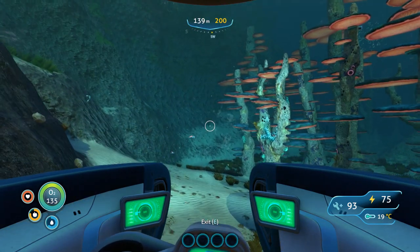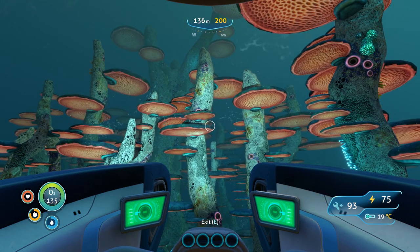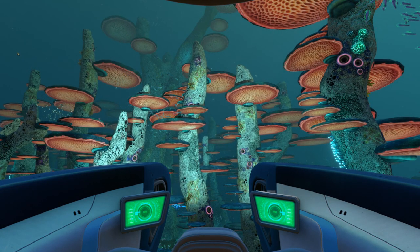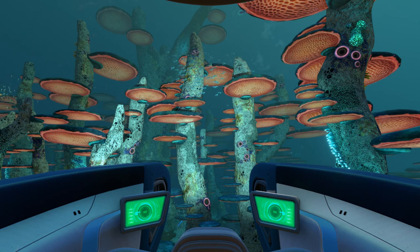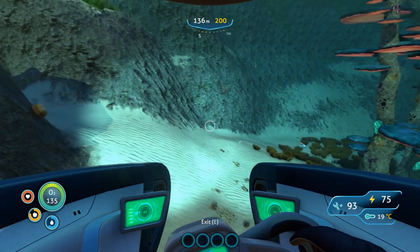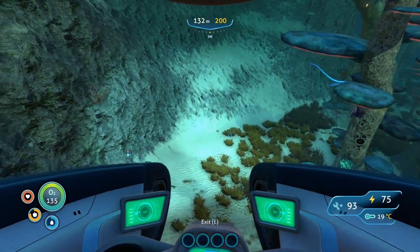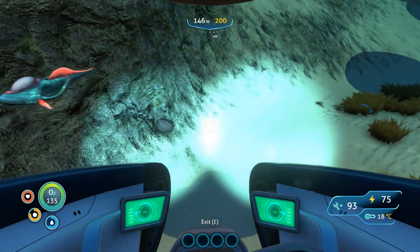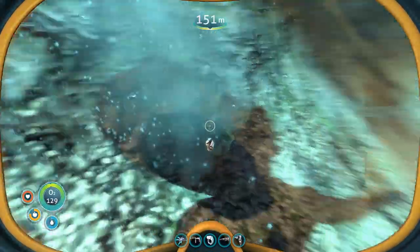Lots of nodules on the side here - look at that view up through there. That doesn't sound very good. F6 to get rid of the overlay - there we go. Oh hello! Right, what have we got down here? Is that a new type of something to break? Let's investigate. A shale artifact - lithium, okay. Welcome aboard captain.